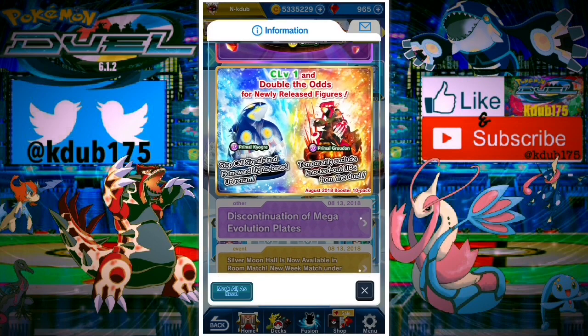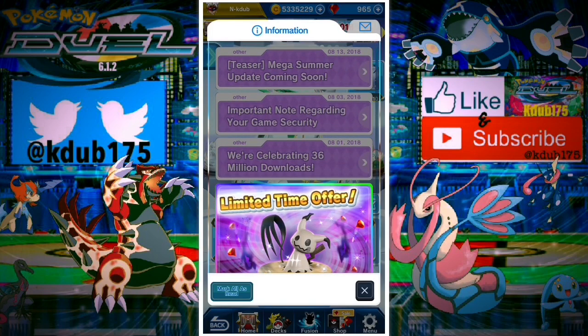We have the Silver Moon Haul — get your three wins in. It's over on Wednesday, I believe, at 1:59 UTC. Get your 15 karma, get your three wins. The Silver Moon Haul is a lot more fun now that we're able to use rare figures, so get your wins, get your karma. I think it's worth it.